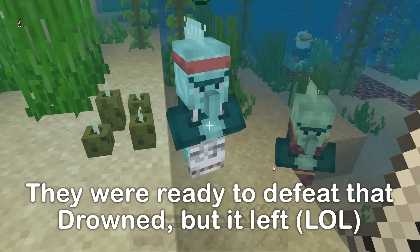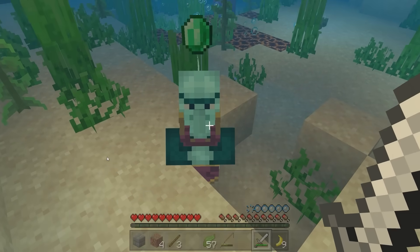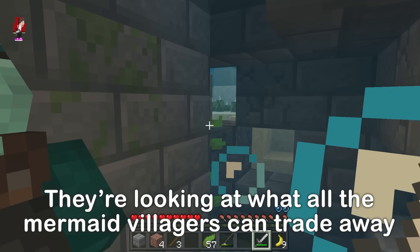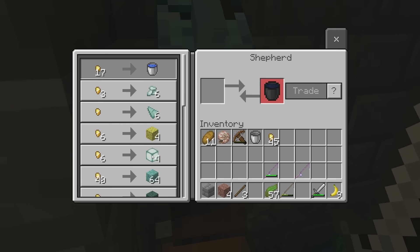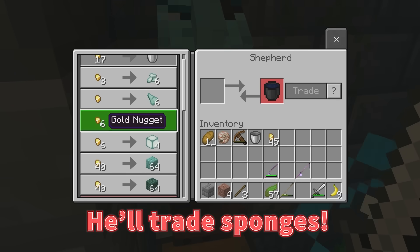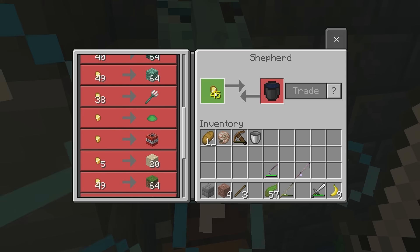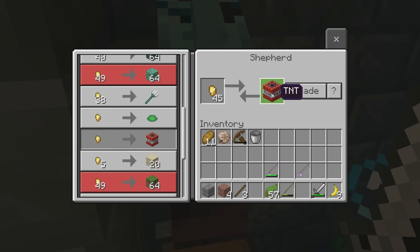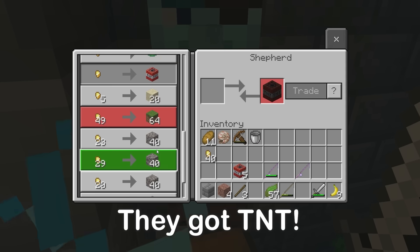Let's try trading again! A bow — cool! What about this one? He has a fishing rod! I need some air. How about you? Let's see — he'll trade sponges! He'll trade TNT to us! Really? That's awesome! I guess I'll trade for some TNT! How much did you get? I got five blocks! Nice! TNT!